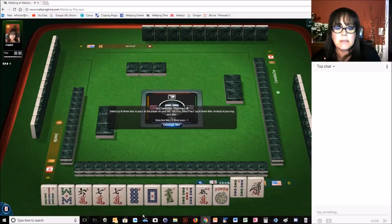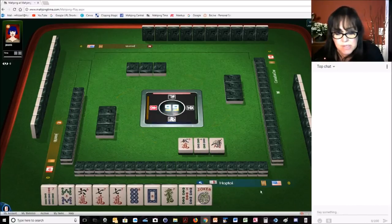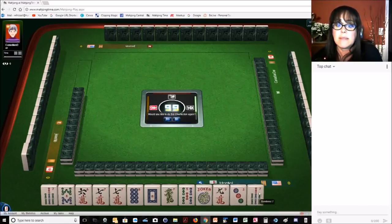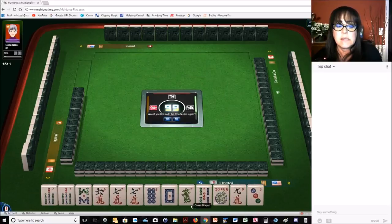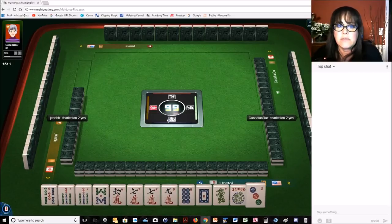I'm thinking like numbers with dragons and sevens. I think we could probably get rid of the five crack. Actually, we might be able to use that five crack. Let's give up the five bam — oh, that's really risky. No, I don't want to pass a one, four, five in one suit because they could use that for consecutive run. We got another seven, so now we have two pairs in sevens.